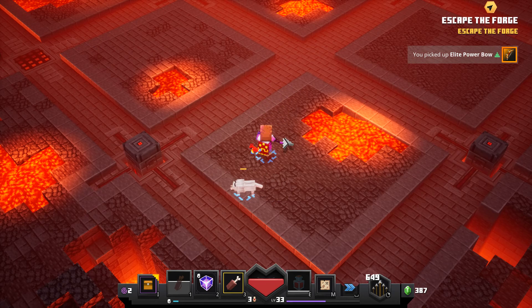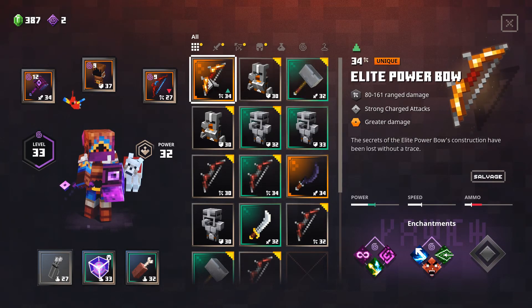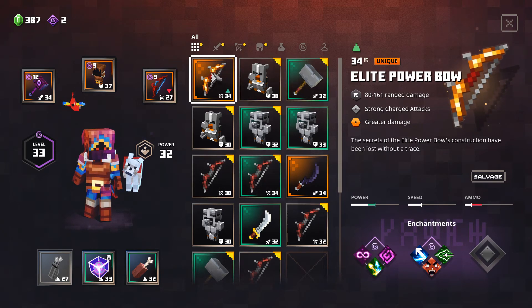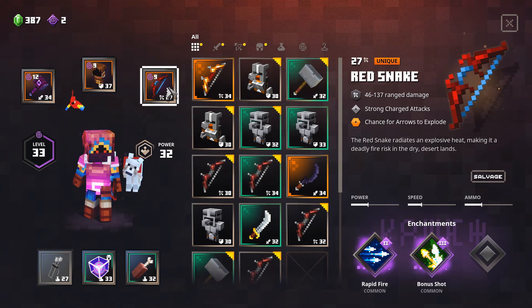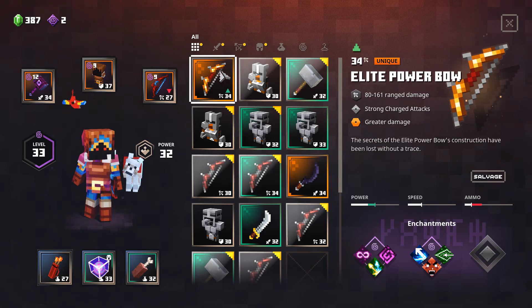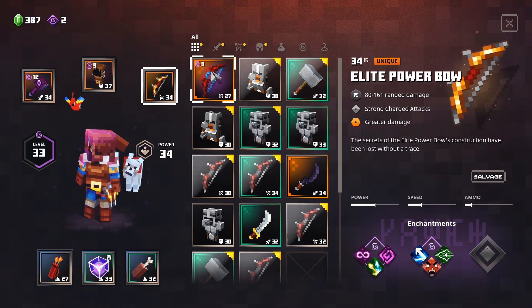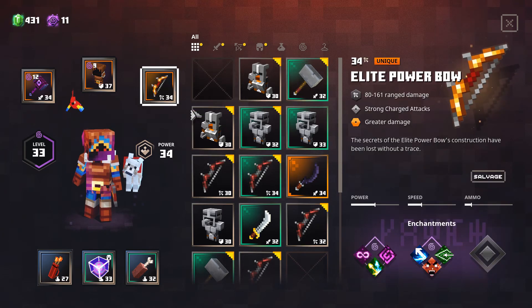Elite power bow! She's a beefy one — yeah, she's nice. What do we have on this girl? Similar stuff to before, but yeah, we are switching you out. That increases our gear score to 34 as well, which is very, very handy. I'm just going to salvage that and see what we're going to have.